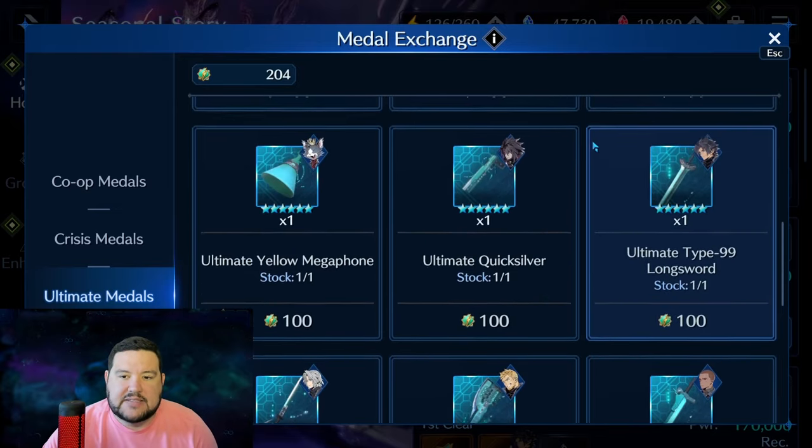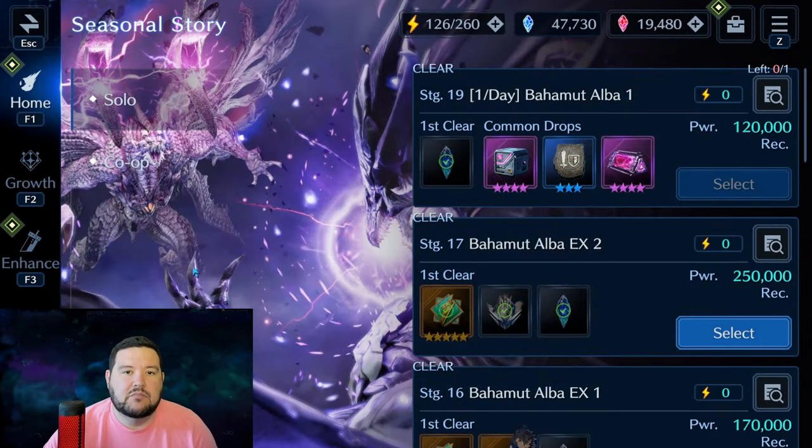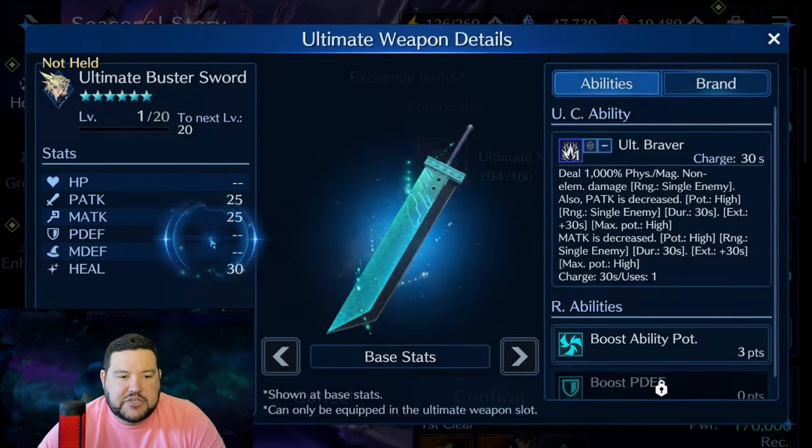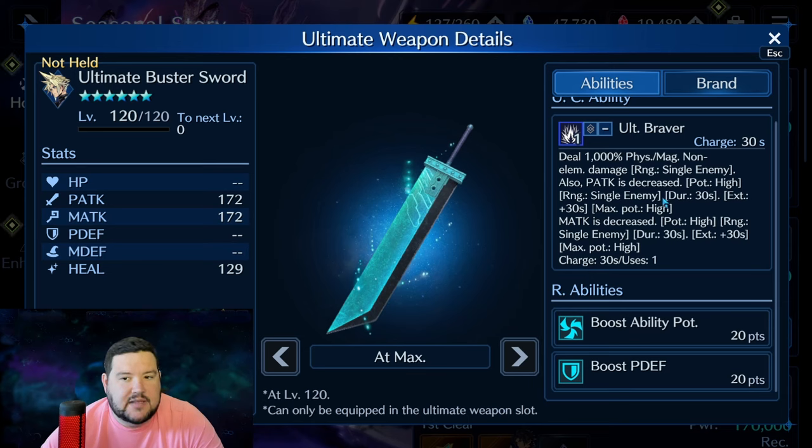I'd probably be looking for Matt and Aerith's weapons first, or one of those and another to shore up whatever weaknesses you have. I'd lean more toward utility — either a buff or debuff — over damage, because I'm just not that impressed even with Sephiroth's damage output. One thing I hadn't noted yet: the stats on these weapons are applied to your character as if it were your main-hand weapon, same with R abilities — not like a sub weapon or secondary weapon does. That's something to consider when deciding which weapon you want.